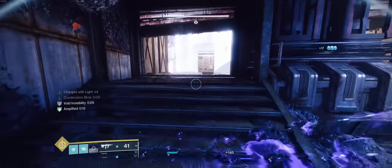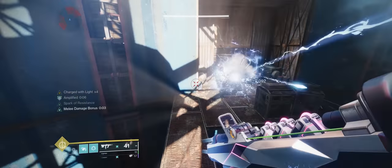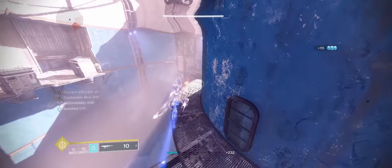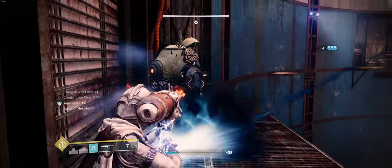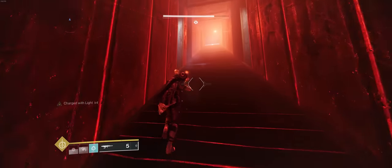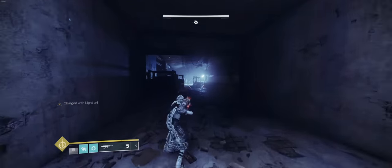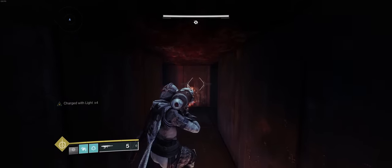This should be the final switch to open up the door, out of which we will get the Scorch Cannon Vandal and his friends. We'll just throw a grenade at them and kill them, then make our way to the oven to open the door. Since we are getting shot at, I'm going to charge it up to level 2 and then immediately tap it a third time, and that will be enough to open it.